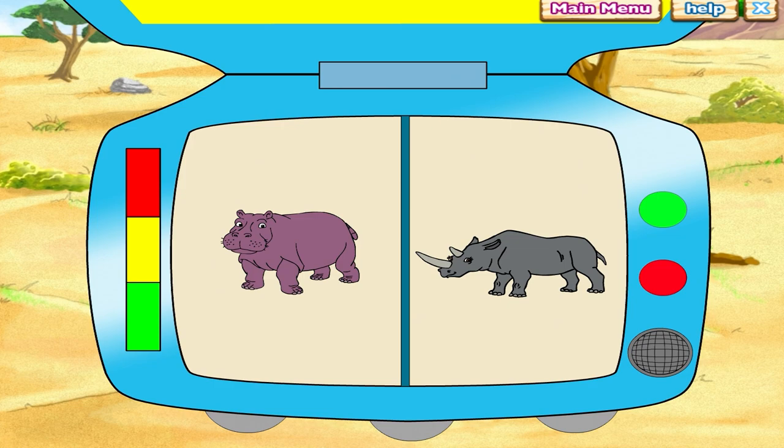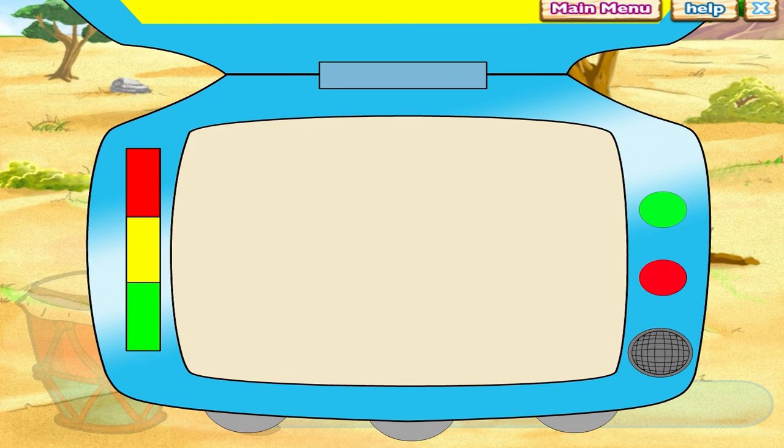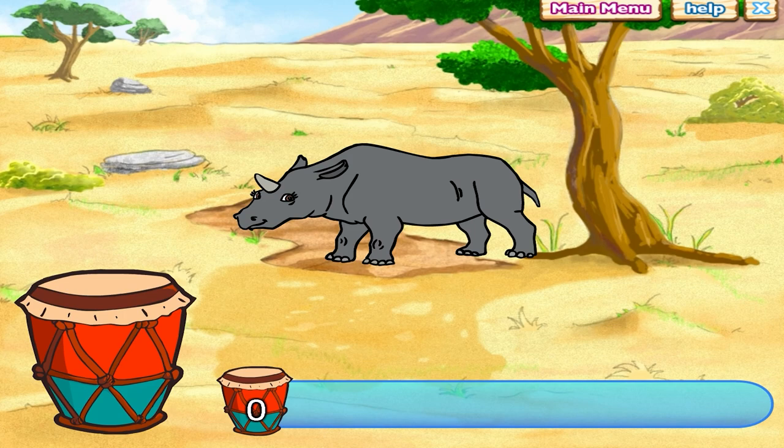We need your help. We need to use the magic drum to fix the rhinos. What do rhinos look like? Click on the picture of the rhino in the field journal. See? That's what rhinos look like. Let's fix the rhinos. To fix the animals, we need to beat the magic drum five times. Will you help me beat the magic drum? Click on it.